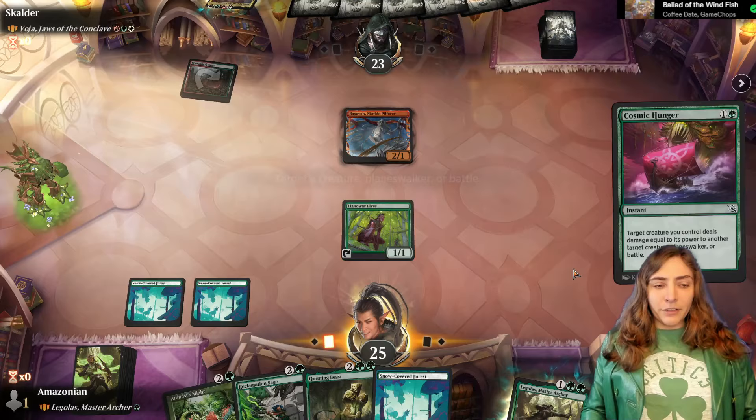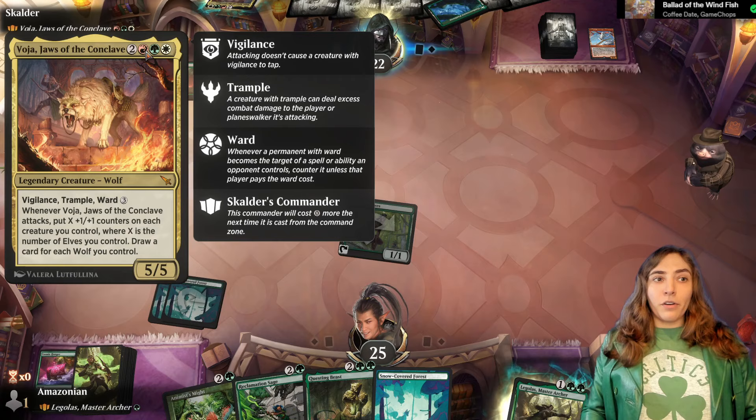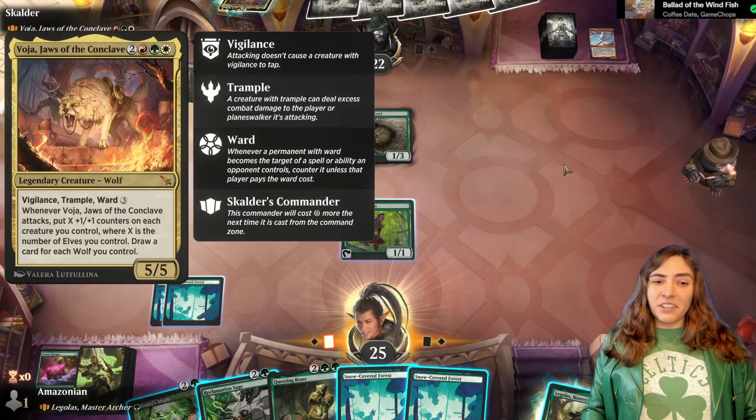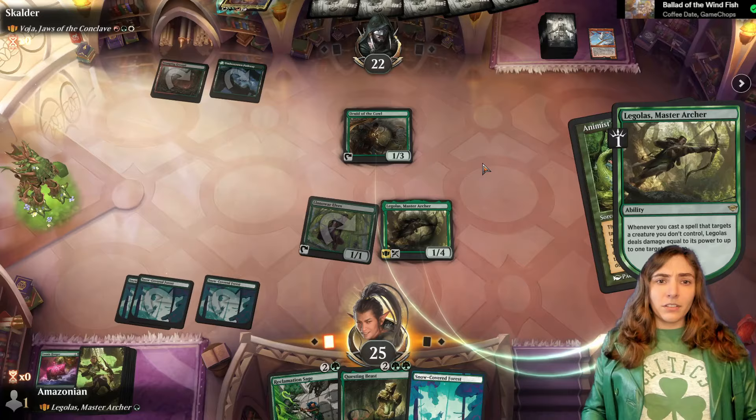There is no monkey. There's never been a monkey. Because Voya has access to white, this isn't just a Gruul deck — they can do a lot more than just burn and fight. Alright, there we go. So now we can get our Legolas out and kill another elf. Loads of damage!